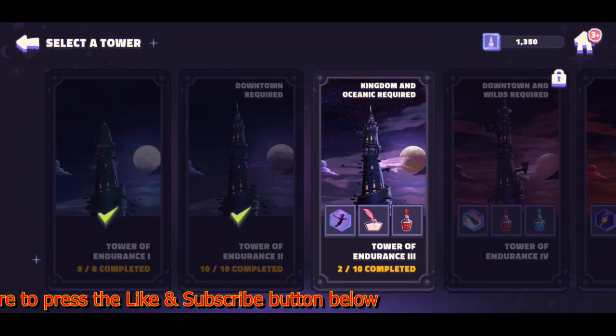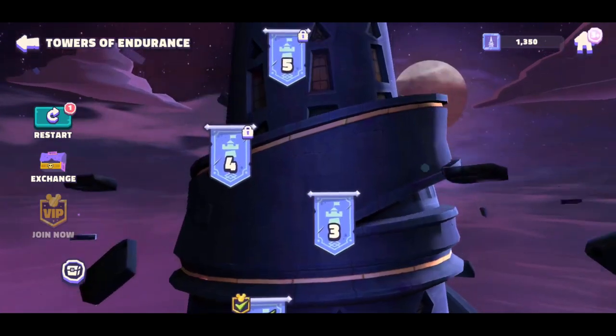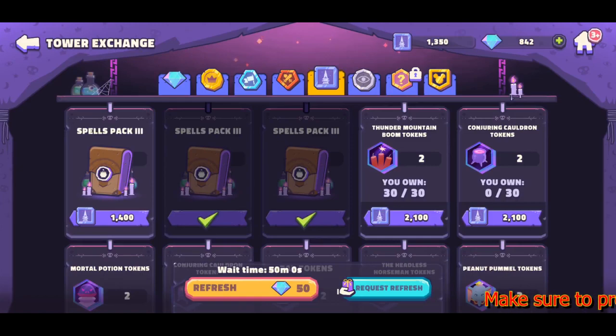I felt it was better to do that. After the videos I started playing more and realized my strategy was good but not so good, because of the spells you get to unlock after you complete the towers. Those are additional spells I can use in the game during the Tower of Endurance or other game modes. My strategy before was that once I get into here, since I can't go back to Level 2, I would do all these towers over and over, get the tokens or coins, and use them at the exchange with spell packs.